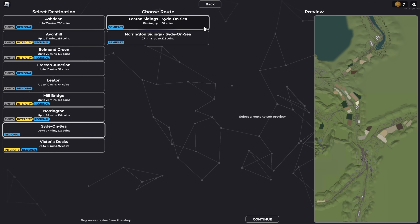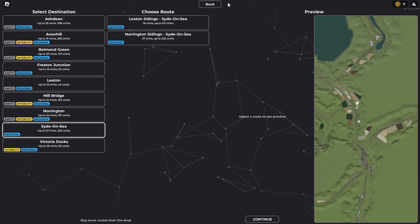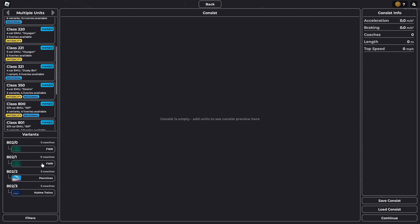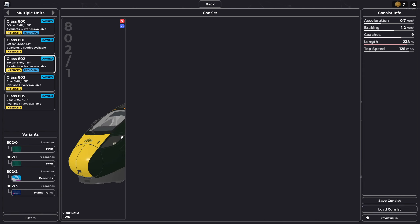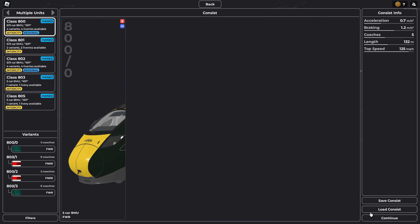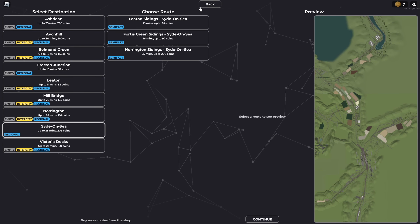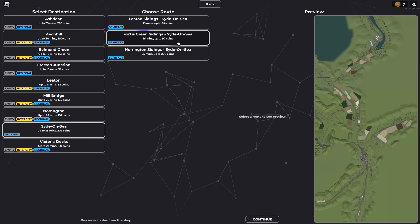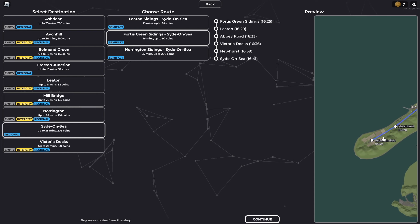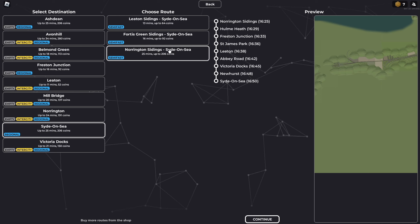There's a new place, an absolute new place. Now when I just did this before, I clicked the wrong one. You could go to Sidon C. You could do semi-fast on 7 - Fortis Green to Sidon C - that's a little longer than Leighton. Where's Fortis Green? I absolutely don't know. Or should we just do Norrington?